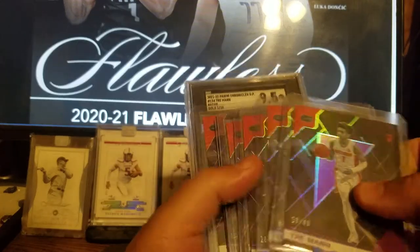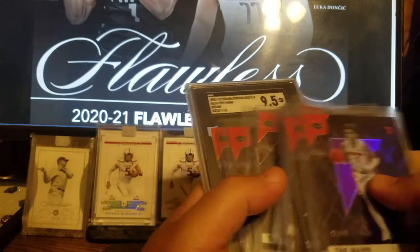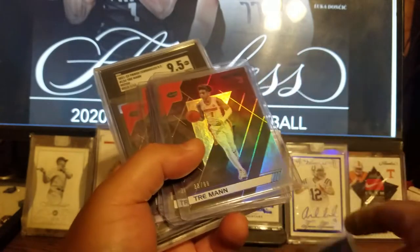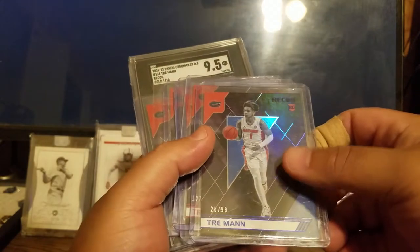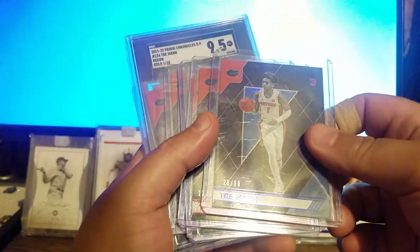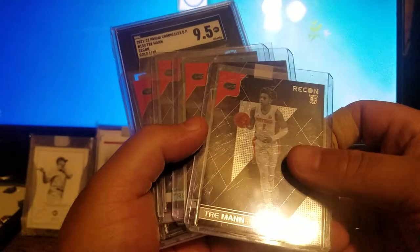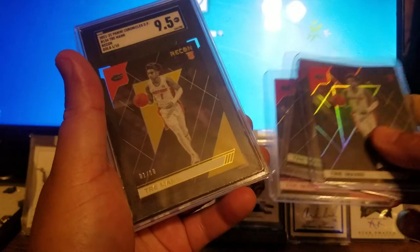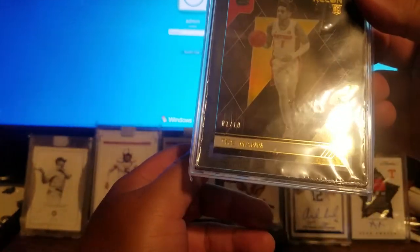This is the Recon — backwards, anyways — 28 of 49, 38 of 99, 127 of 149. A pulsar, a couple color variations, and then we got a gold numbered one of 10. And that one's a PSA 9.5 graded.